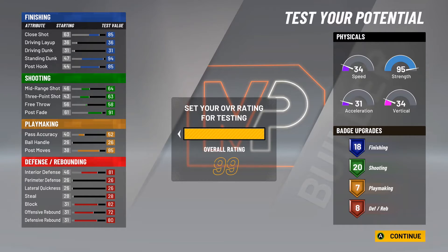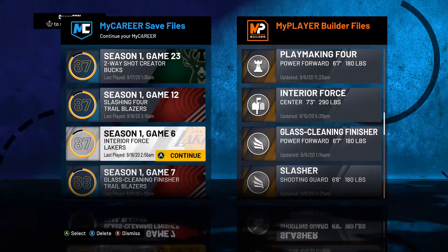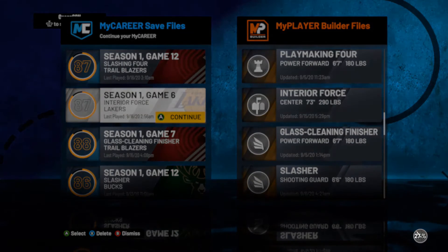This build is an all-shooting build, but it's also a post scorer — it has a 94 dunk, it's gonna have a 99 strength, a good post score take, and pretty good defense with long arms and being 7'3". Either way, I'm gonna be able to do post fades, post scoring, push them out the way, dunk on people, do post fades and post hooks.